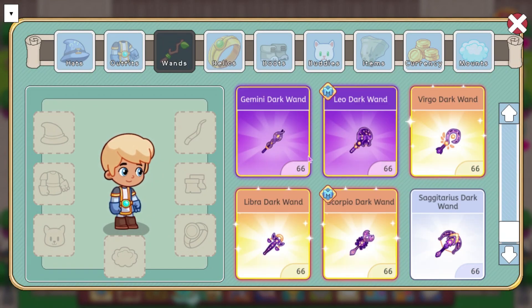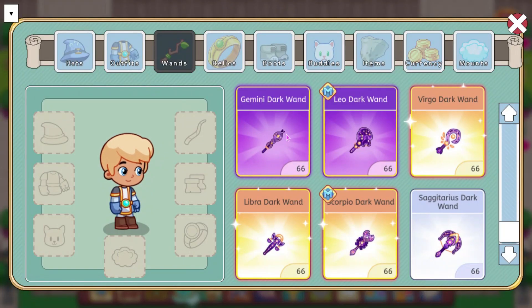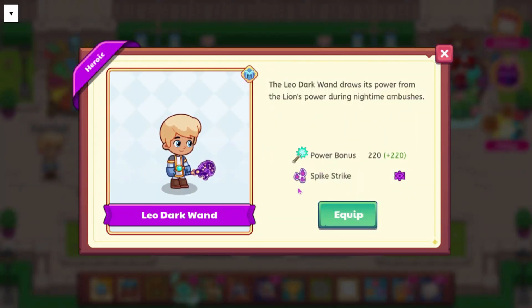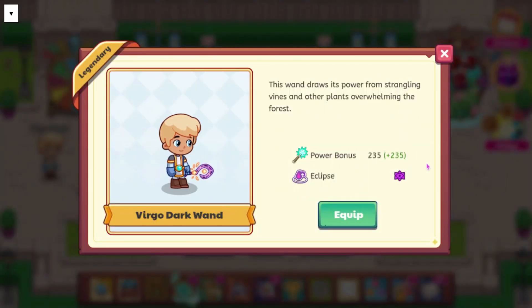Moving on to the last nine, we have the Gemini Dark Wand, which does Dark Portal, has a power bonus of 190, and says the dark magics of this wand are greatly amplified when used in pairs, especially when wielded by twins. Now we have the Leo Dark Wand, which has a power bonus of 220. It does Spike Strike, and it says the Leo Dark Wand draws its power from the lion's power during nighttime ambushes. Next, we have the Virgo Dark Wand, which has a power bonus of 235. It does Eclipse, and it says this wand draws its power from strangling vines and other plants overwhelming the forest.